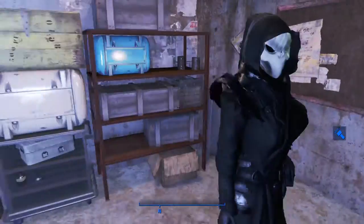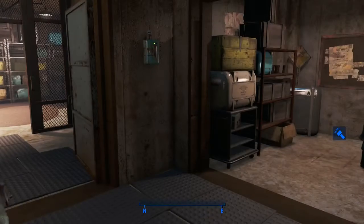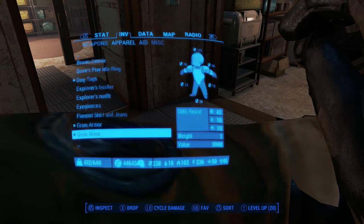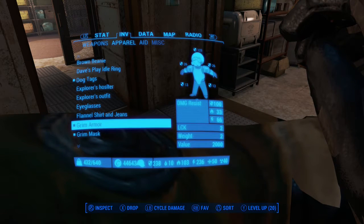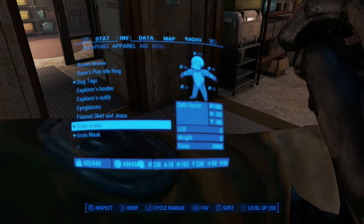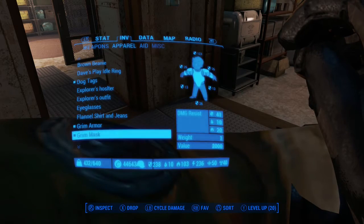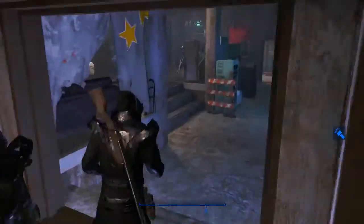It has 100 defense on the body and 41 defense on the helmet, so that's 141 defense in total, plus whatever perks you have on top of that. 33 fire defense plus another 20 — actually I meant explosive — so you've got 53 explosive defense, plus 66 electric and 10 radiation resistance.